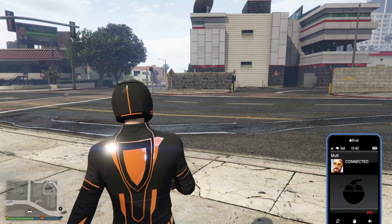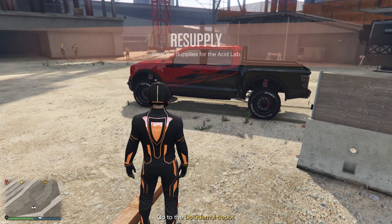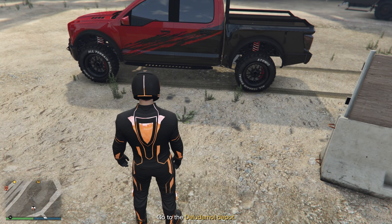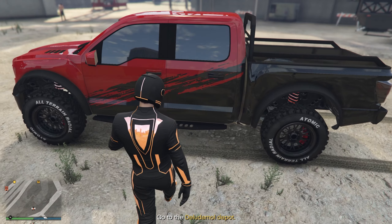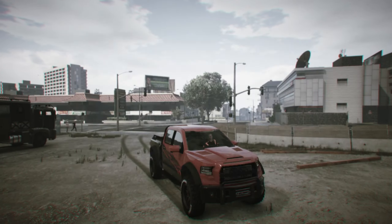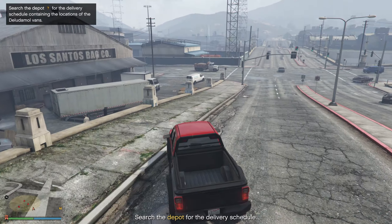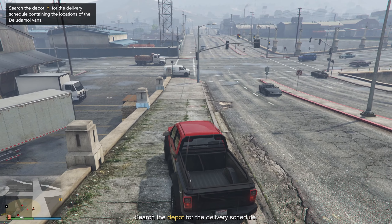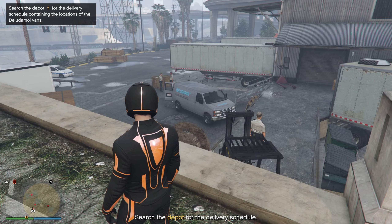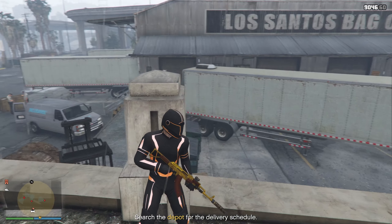From here it's going to spawn us outside the Acid Lab and give us a mission to do. For this mission we first have to go over to the dilutable depot. Thankfully it's not really that far away, so let's make our way there. We just made it over here to the depot and we have to search it for the delivery schedule. There are a couple of guards we've got to take out.